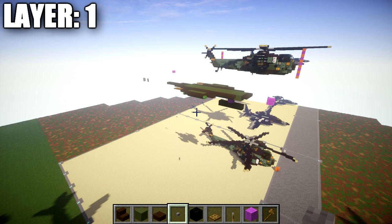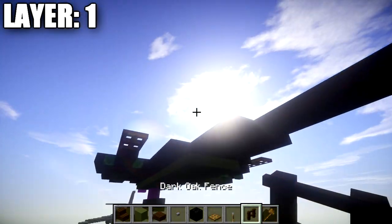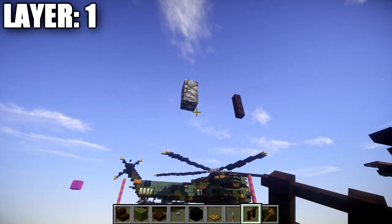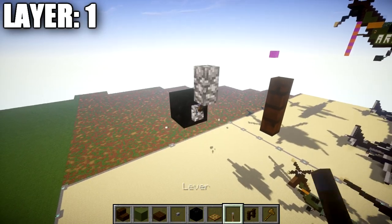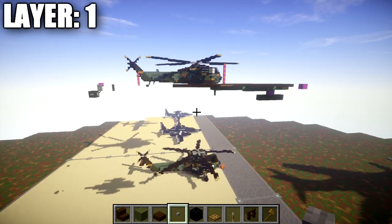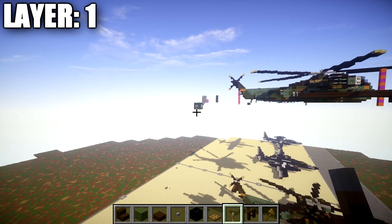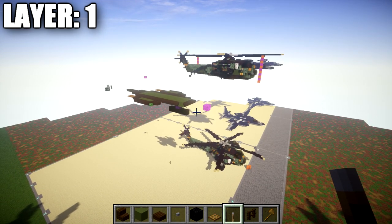Layer 1 is going to be by far the easiest layer for this tutorial. To start, take a dark liquid fence post and go to the bottom of the fuselage and place down a dark liquid fence post coming down from the last green stained clay block in the middle. Then go back to the cobblestone wall and go down and back at an angle from it. Coming off the side of the block of coal, place down a lever, followed by stone buttons on both sides of the block of coal to make the rear landing support wheel. If you are building the landed version, this block of coal should be on the ground level. That's it for layer 1 — let's move on to layer 3.